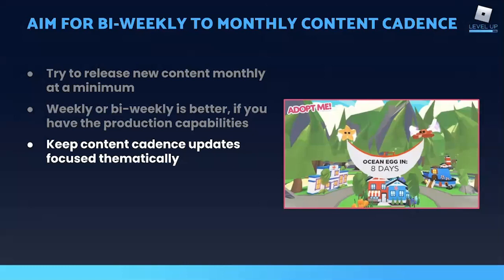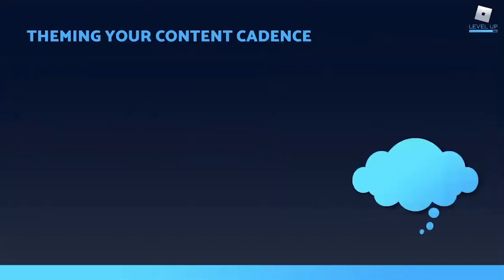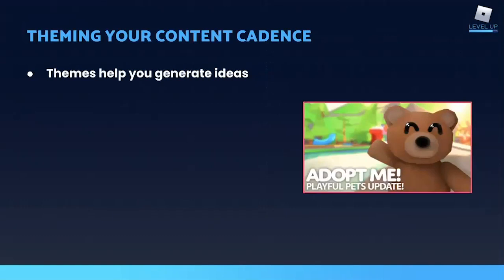That might sound daunting. It can be challenging to come up with new content that frequently. So one trick that can help you is to theme each release. Themes can help you in brainstorming. Your brain already has connections to common themes that you can draw on for ideas. So for example, if I say summertime, your head is probably immediately filled with images of sunshine and swimming pools and beach balls. Those images can drive your choices for items for a summer-themed release.